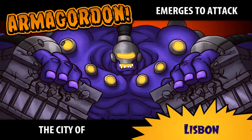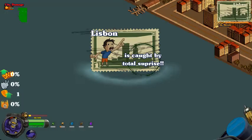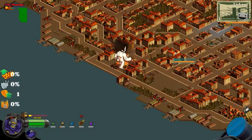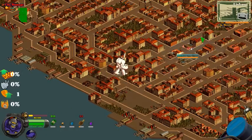And so I have emerged. Lisbon is caught by total surprise, which means there's nobody to stop me right away. Now you move around, left click in — you can see, just start smashing. And you can also crush civilians.